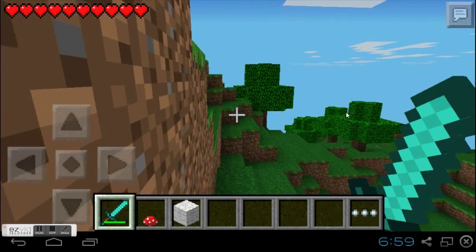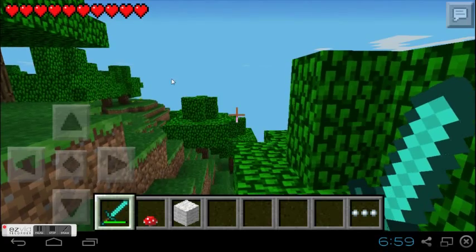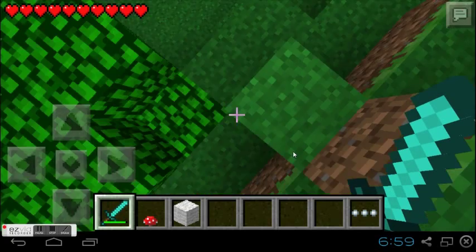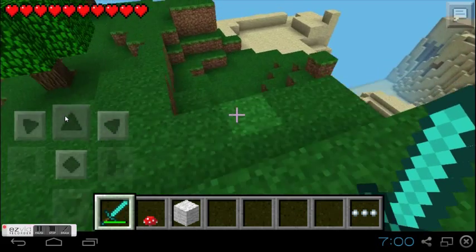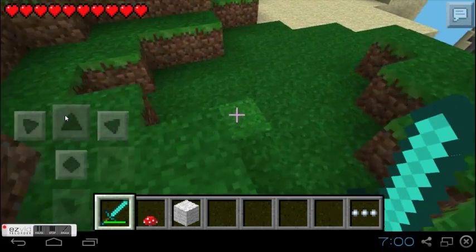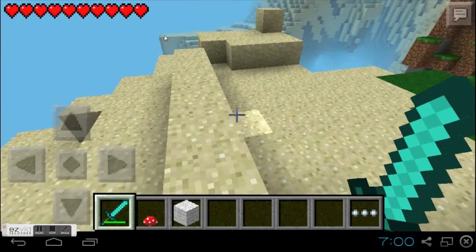Then you should be able to go and just search up Minecraft, and you'll see Minecraft Pocket Edition right there. You just basically click on it and it's installed — you accept and then boom, you open it up and it's Minecraft Pocket Edition. It is the 0.7.6 update.